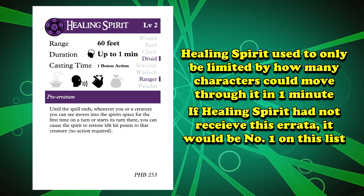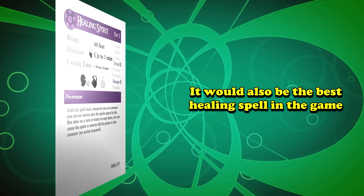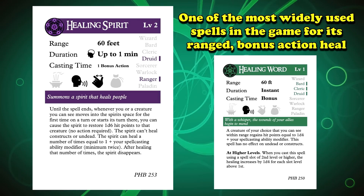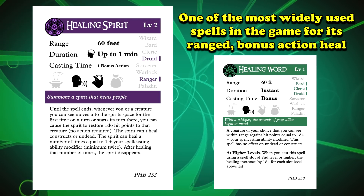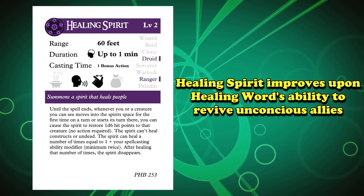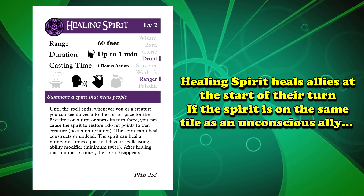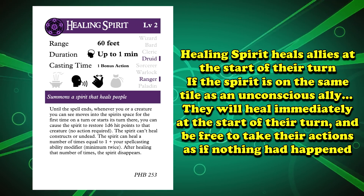If that was still the case, it'd easily be the number one spell on this list and the number one healing spell in the game, but even with this massive nerf, it is still an incredibly useful spell. Healing Word, a fairly similar level 1 spell, is one of the most widely used spells in the game for its utility as a bonus action to heal an ally or target at range, usually one who is unconscious. Healing Spirit is like an improved Healing Word when it comes to reviving an unconscious comrade, because the heal happens at the start of the creature's turn. You can just drop the spirit in the same square as an unconscious ally, and on their turn they'll immediately heal at the start of that turn and be able to take their actions as normal.